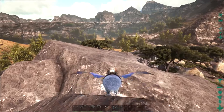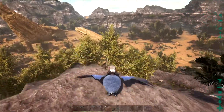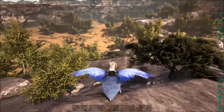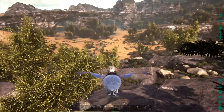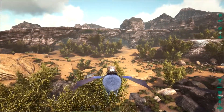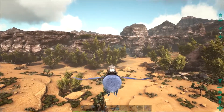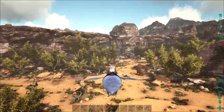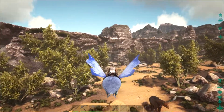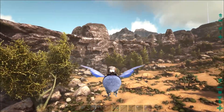So I tamed the raptor, went back home, tried to make a saddle, didn't have the hide. So I went out to get some hide — went the opposite way that I normally go. And I got attacked by a wolf. Wolf killed me. So I went back out to get my stuff, and wolf killed me again. So I grabbed my level 48 raptor and headed back out there. And the level 4 wolf that killed me twice... killed my level 48 raptor.